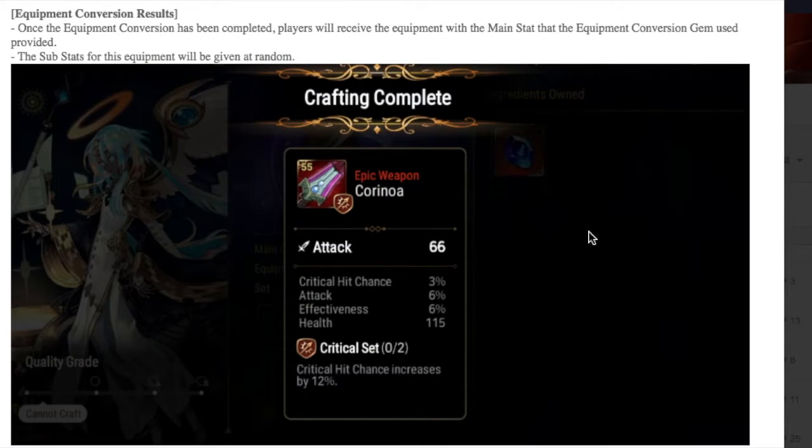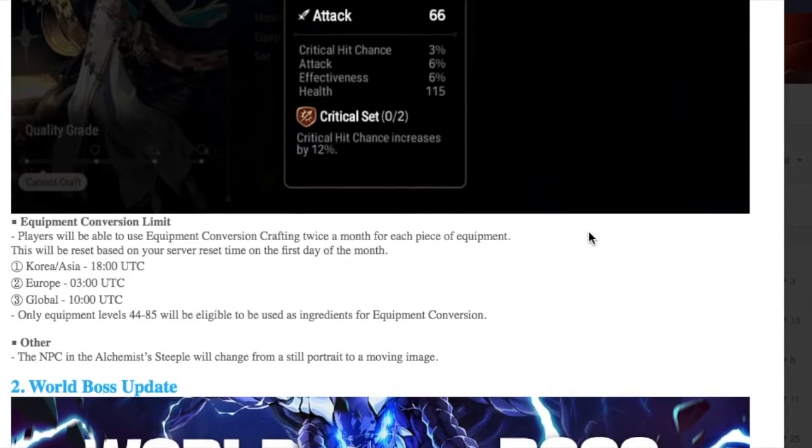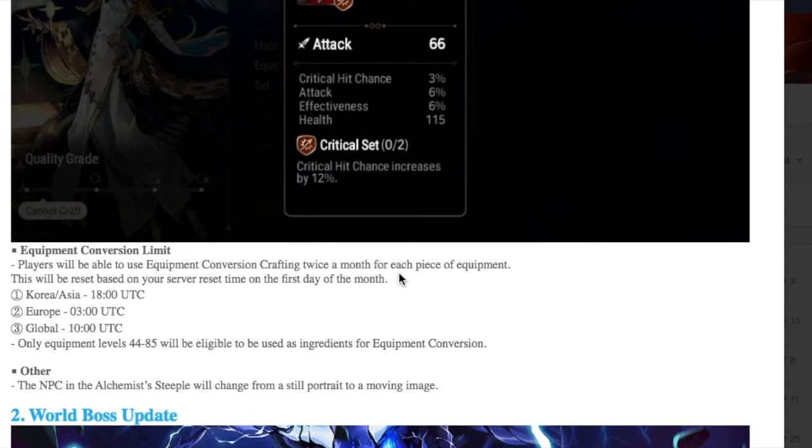There's going to be a little box where you can select from. After the equipment conversion has been completed, players will receive the equipment with the main stat from the conversion gem provided. The substat for this equipment will be given at random. So for right-side pieces, you'll be able to select the main stat you want, but substats are going to be random. You have a limit of two pieces per month that you can convert, so I'm thinking of only using right-side pieces — necks, rings, and possibly boots. That's going to give us some really epic pieces.